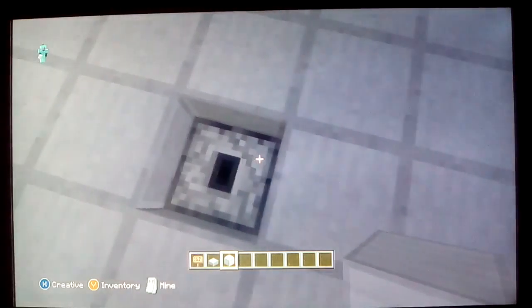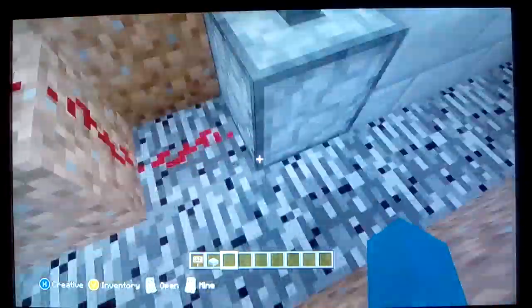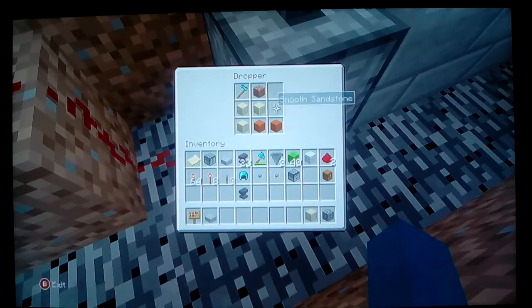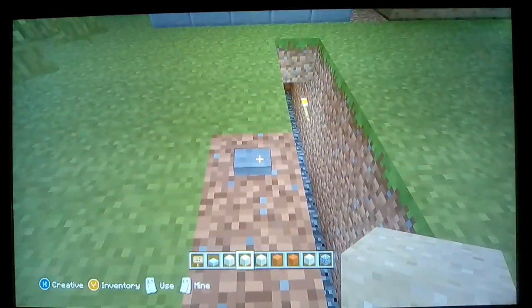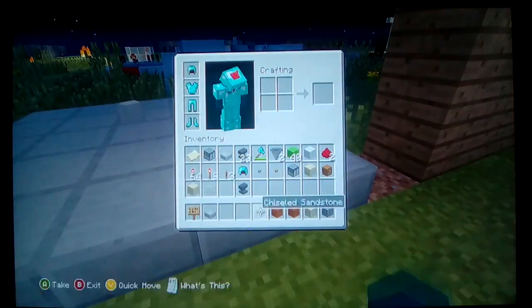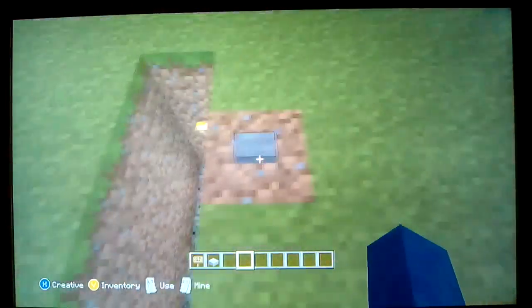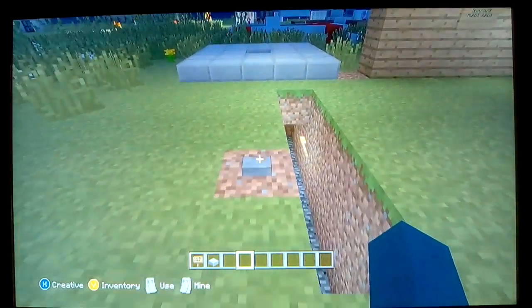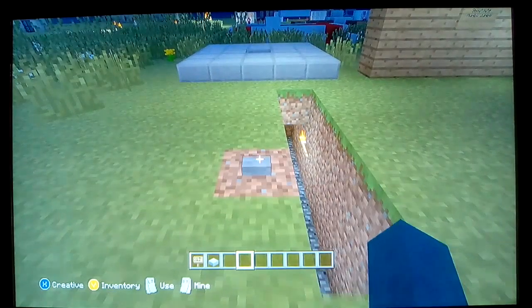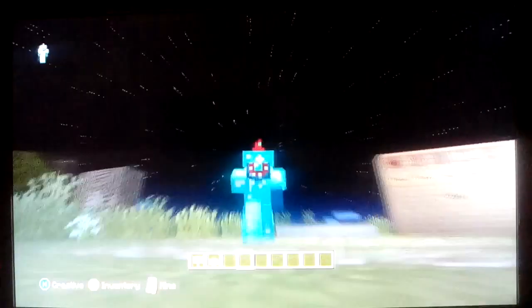So that shows you that this actually works. I'm gonna throw it back in here. Now if you want to increase the probability, you take out more stackable items. I press the button and I get the item — it seems to be the same block. If I click it again nothing happens, and then eventually it happens. It really all depends on how many stackable and non-stackable items you have in the dropper.